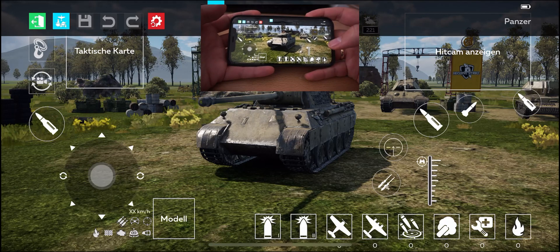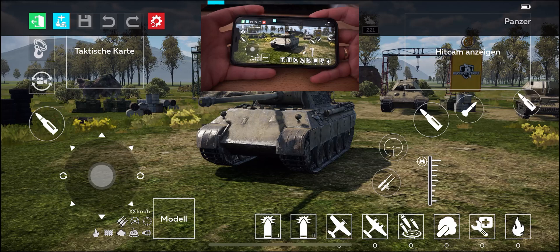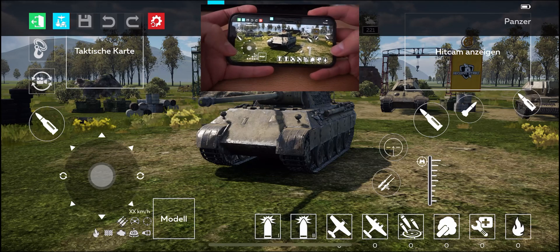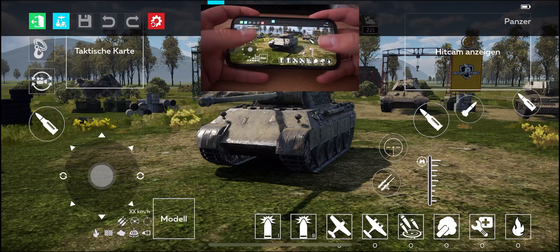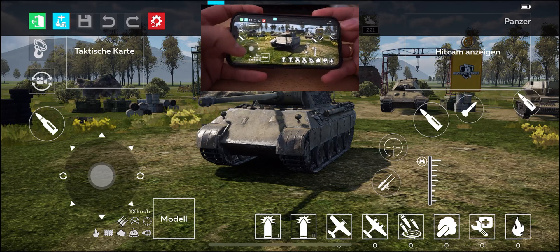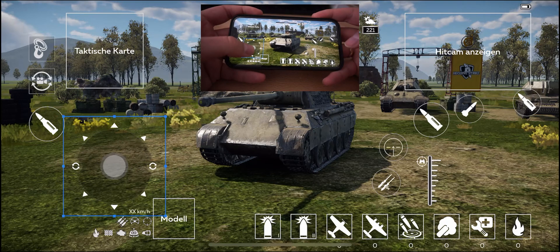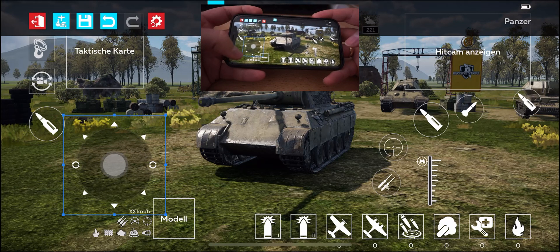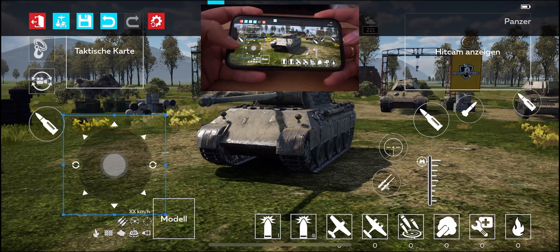I'm using the iPhone 12, the normal version, so I don't have the big pro version, and I have quite big hands. So what I did was put all the stuff I steer with my thumbs a bit more to the center of the screen. I took the joystick on the left and put it more toward the center from the corner.